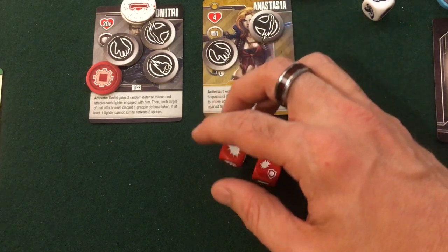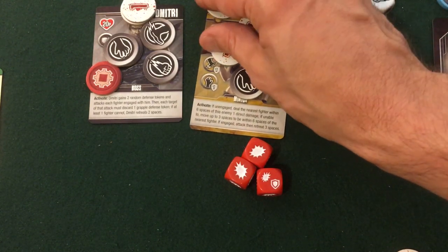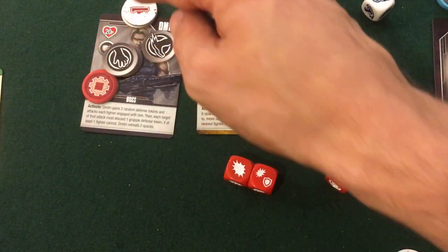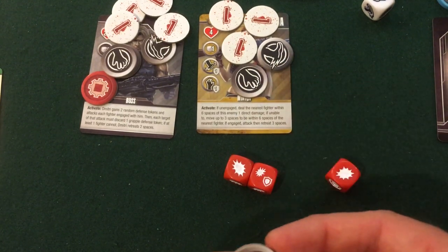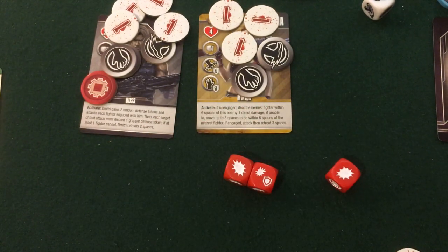I get three hits plus a guard. Anastasia takes three damage straight up — one away from being defeated. Dimitri has one punch defense so he cancels one hit, taking two damage instead, putting him at four out of twenty. For the guard result I get one more punch defense, giving me two punch defense overall. Kon Ketsusan is an attack card so it gets discarded — it doesn't hang around like the tactics cards.